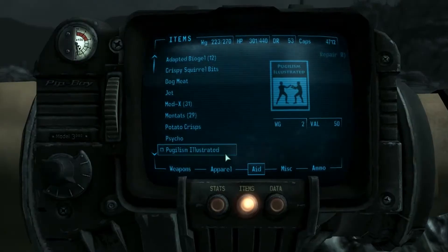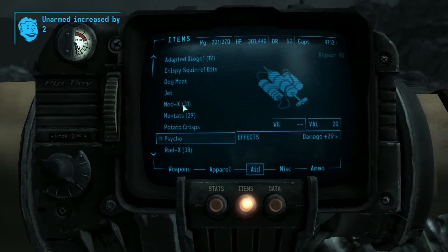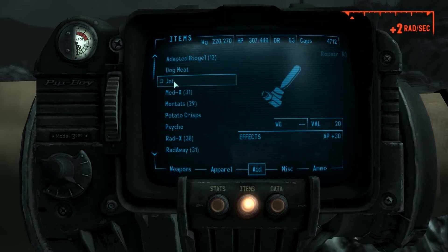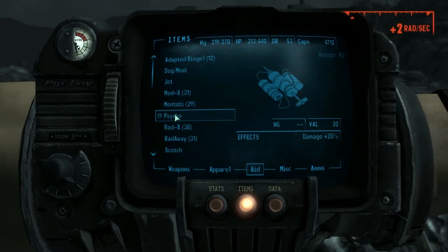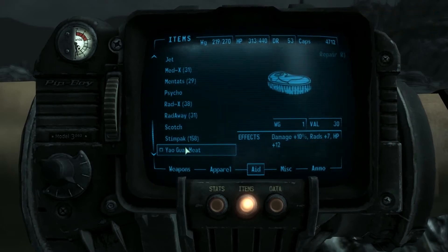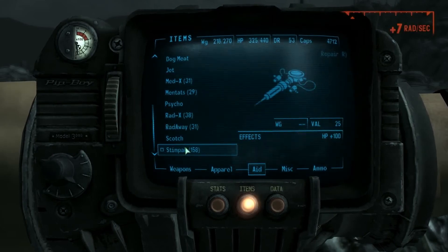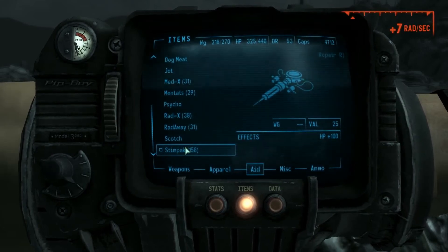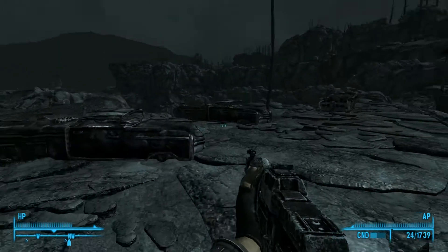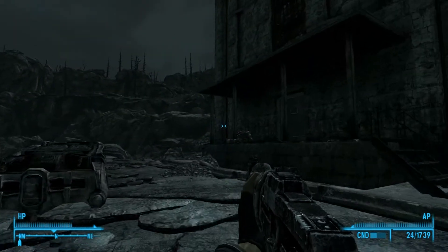I'm a little bit low on hit points. Might as well use that. I'm going to see if I can find something I can eat — squirrel bits. Not eating dog meat. Tita crisps. Looks like that's about all I can do for now. We're back on track.